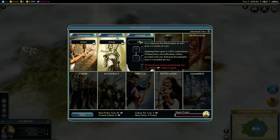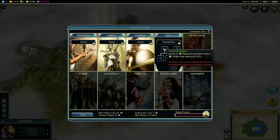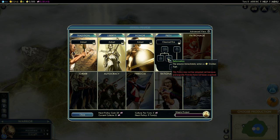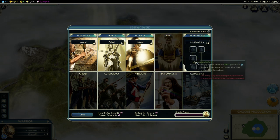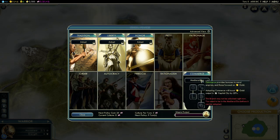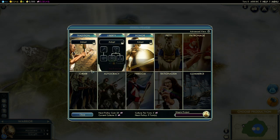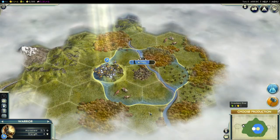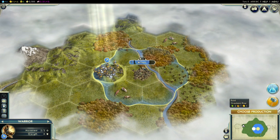Honor remained the same, except they fixed the typo in Discipline - it now correctly displays a 10% bonus. Piety remained the same, except the duration of the Golden Age isn't listed anymore, but I guess it's still 10 turns. Patronage also remained the same. So those are the changes in social policies. Now, something interesting - your first policy will be available in 9 turns.